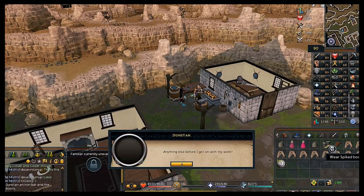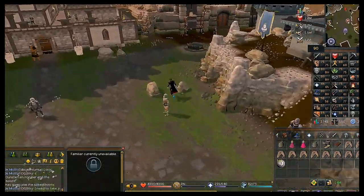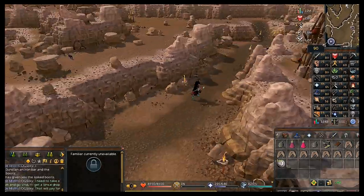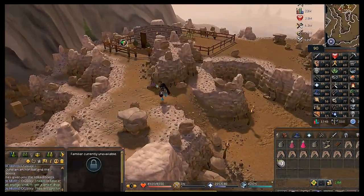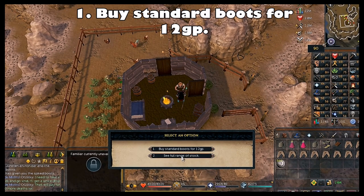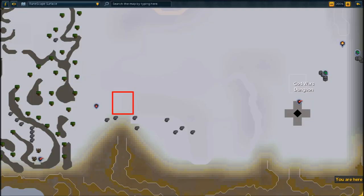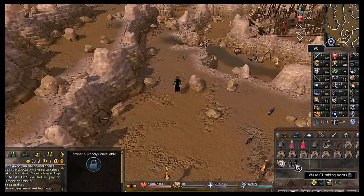Say 'Yes but I still want them' to keep the spiked boots, then head into Death Plateau. If you only had one pair of climbing boots and need to get a second, talk to Frida and choose 'Can I buy some climbing boots,' then buy the standard boots for 12 gp — you don't need the 75,000 coin version. If you have Eadgar's Ruse completed you can use that teleport to save time.